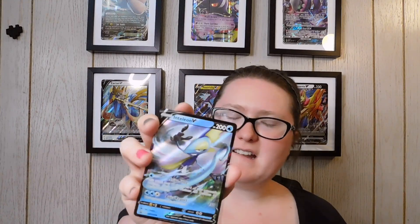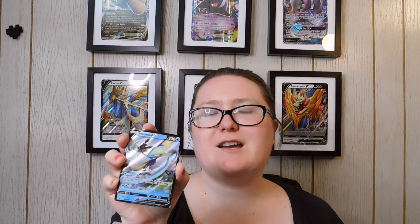First off, we have our foil Inteleon V promo card that looks really good. I love Sobble, and I honestly love all of the evolutions, but I think this definitely does Inteleon justice. Next, we have our online code — I'm going to put this to the side. It's going to go towards today's giveaway, which I'll go into detail on in a short bit. Also in the tin we got two Sword and Shield packs, one Sun and Moon Burning Shadows pack, a Sun and Moon Cosmic Eclipse, and an XY Evolutions pack.